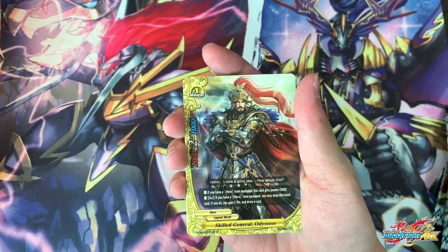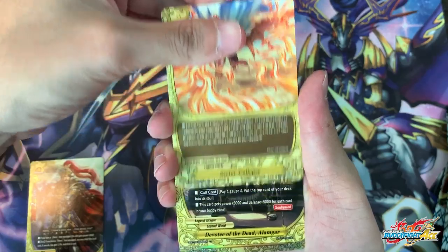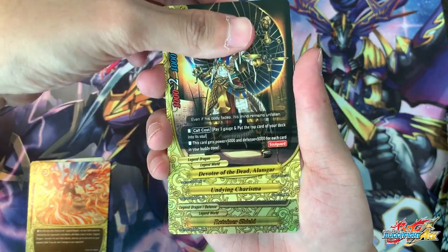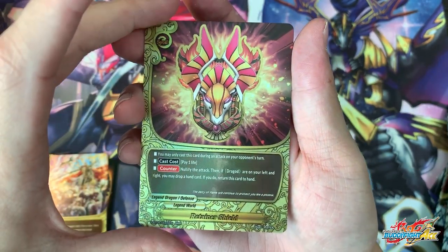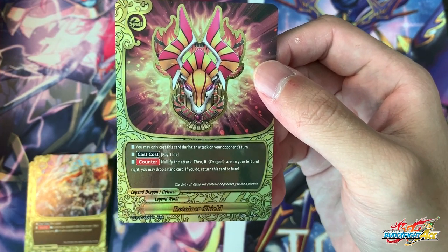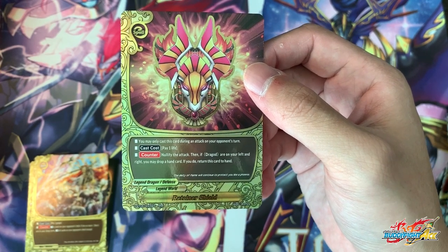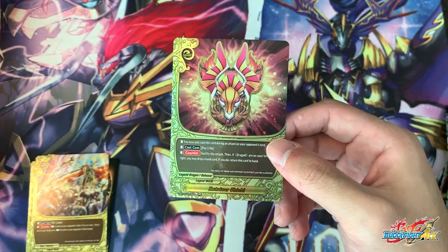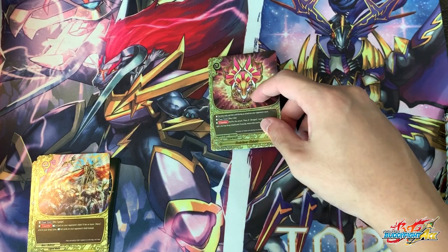Skilled General Odysseus is a reprint. Sector Collapse, Devotee of the Dead, Al-Lakma, Undying Charisma, and Retainer Shield. You may only cast this card during an attack. Pay one life — it's 95 attack — if you have a Dragold on your left and right, you may drop a hand card. So basically this is kind of like an infinite shield and it costs one life. Really interesting. Having multiple shields just guarantees survival, and yeah it can block 95 a lot of attacks. I believe this will be a staple in the new deck.